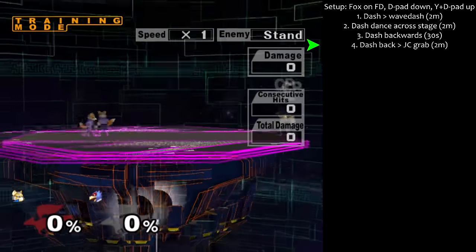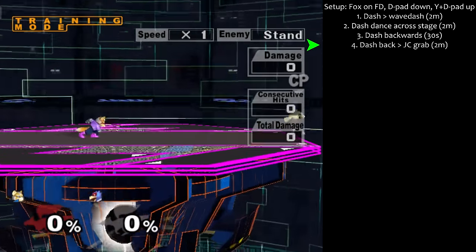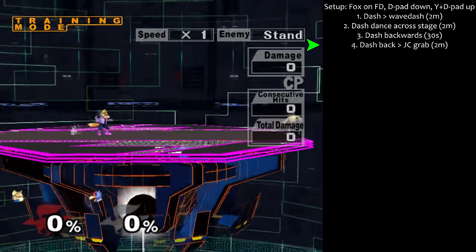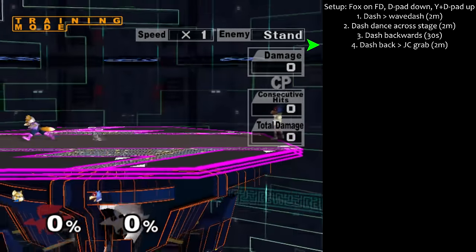Step 4: Dash backwards to jump-cancel grab for 2 minutes. The fast turnaround you just practiced followed by a quick jump-cancel grab is necessary for low percent chain grabs on Fox and Falco.